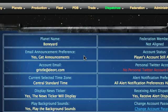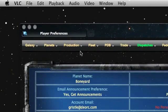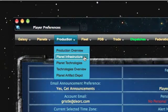Within Dark Expanse, to build a factory or any other infrastructure, the first thing you need to do is go to the main menu, and under production, drop down the menu, and select the Planet Infrastructure page.